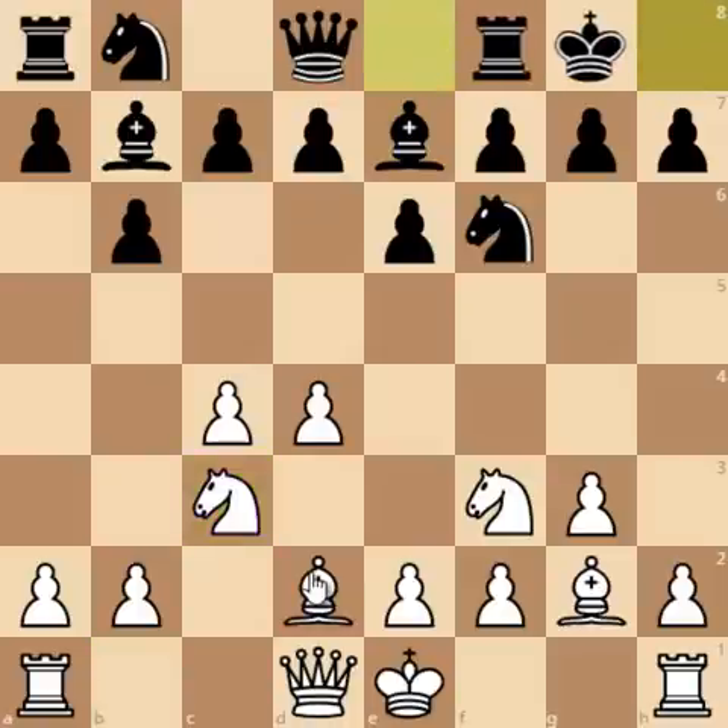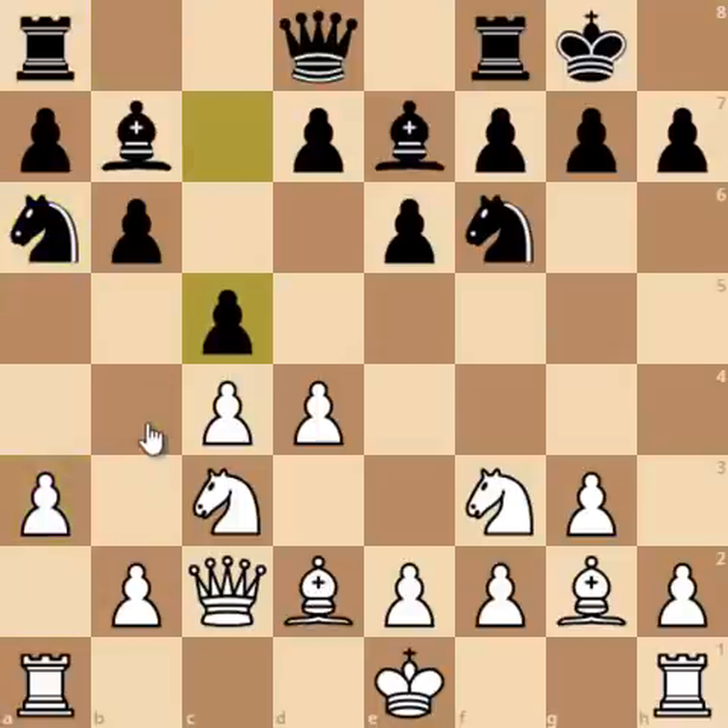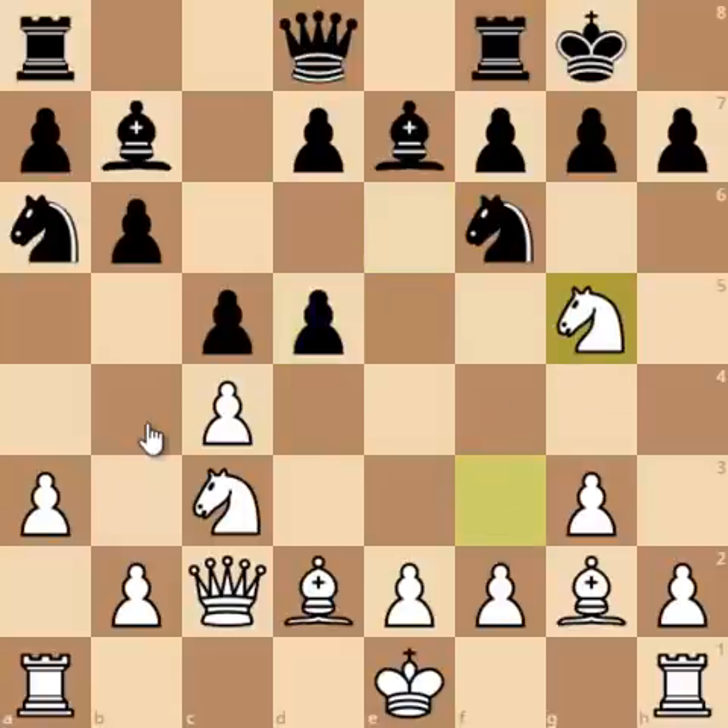Here Nc3 was played and now castles, Qc2, and now Nc6. Pawn to a3 stopping Nb4, and now c5 was played. Here comes d5 — a typical temporary pawn sacrifice, because after pawn captures on d5 and Ng5, white pins this pawn and thus white can gain the pawn with interest.